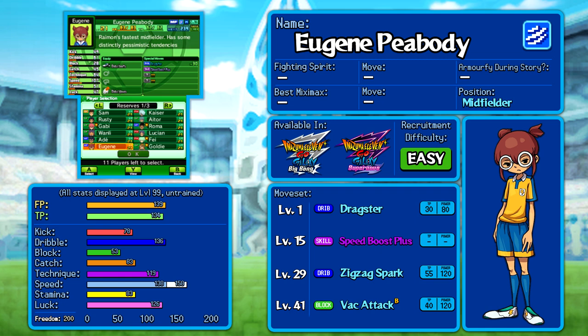Zigzag Spark is a little better in Galaxy than previous games, but Dragster has been nerfed quite a lot, and even Vak Attack has been made considerably more expensive despite being weaker. The main thing to note is Speed Boost Plus at level 15, which adds 30 points to his speed stat. Eugene's speed stat is 138, but with Speed Boost Plus it becomes 158. If you removed that move in the postgame, those 30 points would disappear, and he'd struggle to get them re-added — he's only got 200 freedom. Eugene Peabody is not great, but he's here for you if you like him.